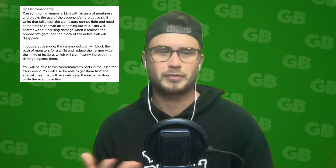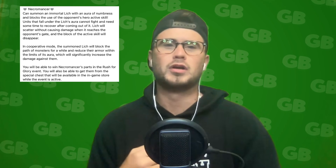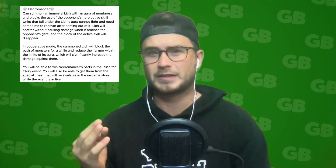First off, we're talking about the new hero — the Necromancer. Here's what the description says: the Necromancer can summon an immortal Lich with an aura of numbness, and blocks the use of the opponent's hero active skill. Units that fall under the Lich's aura cannot fight and need time to recover after coming out of it. The Lich will scatter without causing damage when it reaches the opponent's gate, and the block of the active skill will disappear.